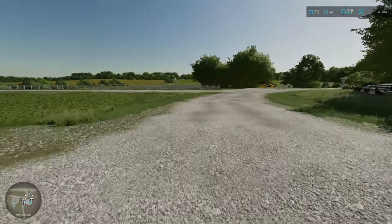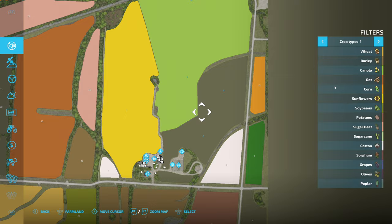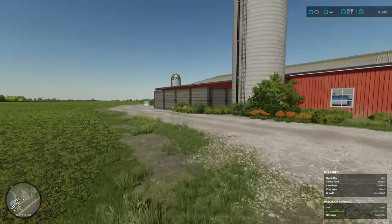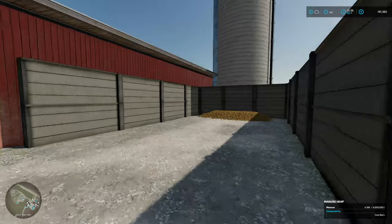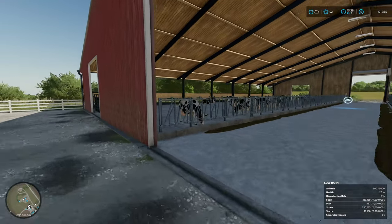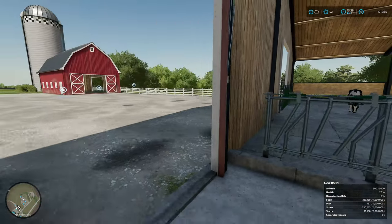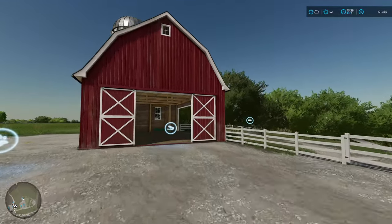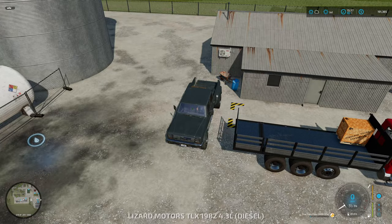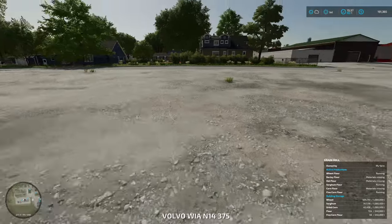Let's park it up, drop it there, and see what we've got. Did all of the fields get all the stuff they needed? I believe they did — seeding, fertilizing, liming, all that good stuff. How's the manure? 4,100 liters already — heck yeah, we'll definitely be utilizing that. Let's take a look at our cattle — 787 liters of milk and 10,000 liters of slurry. Goodness gracious. We didn't get any sheep, but I think we have too many cows. How about our productions? We've got 6,000 liters of fine corn and 15,000 liters of regular flour — very nice.